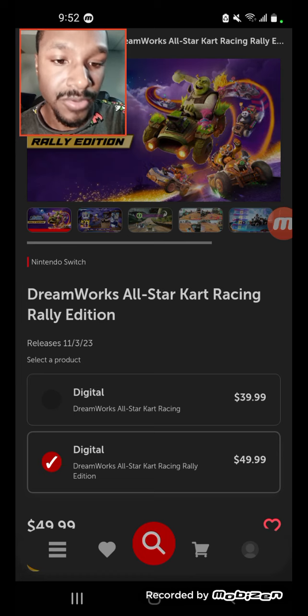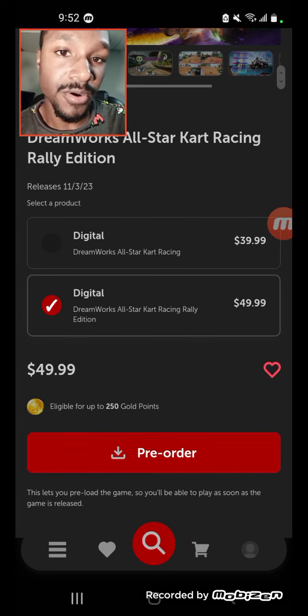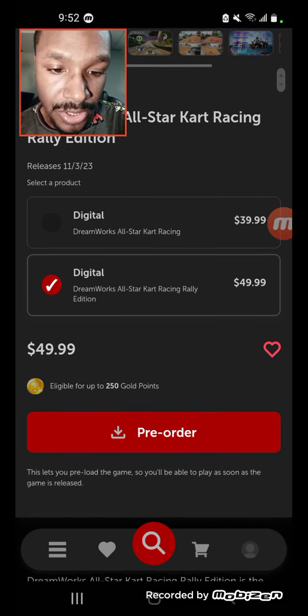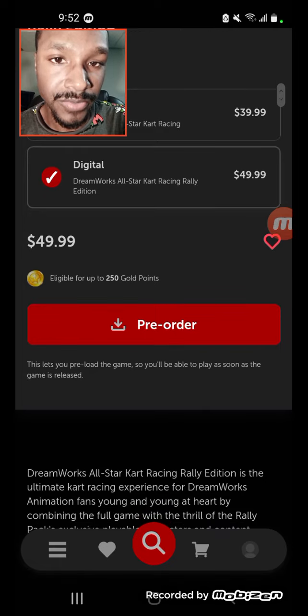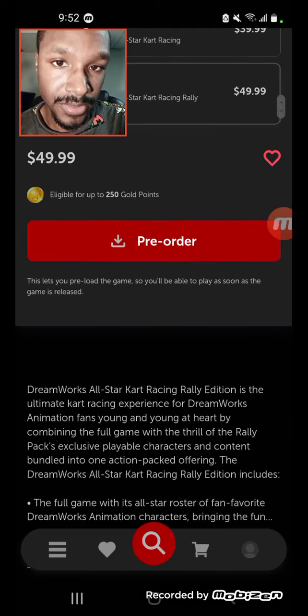This is on the Nintendo website — a different link that opens and expands what the Rally Edition is about. If you scroll down, you can pre-order the Rally Edition and make your purchase. You don't need to wait for the Rally Pack to come out and unlock it. You can just purchase the Rally Edition now. It's already available for pre-order. You might want to wait and see how the game plays first, but you can hit the pre-order button. It's not on the PlayStation Store yet digitally — it seems like this is digital only for the Rally Edition.